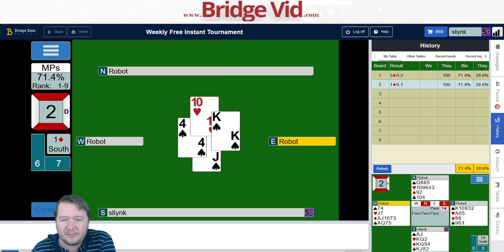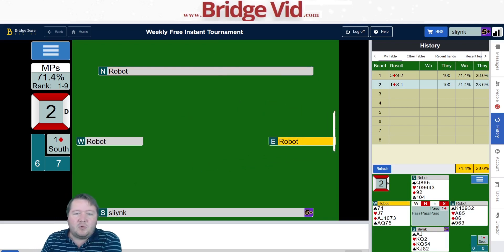Get the ace of spades and we're down one. 71% — it felt like more people would get more awkwardly placed there.